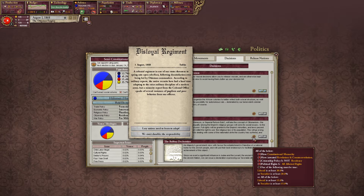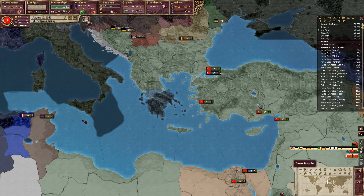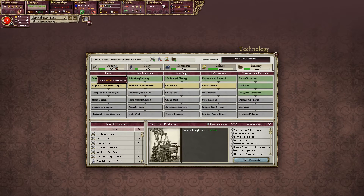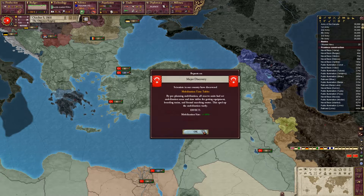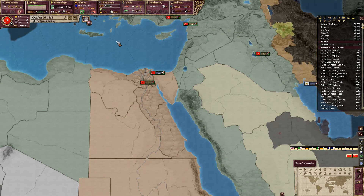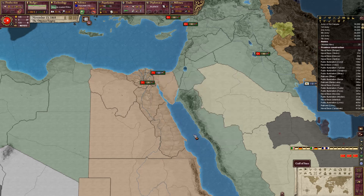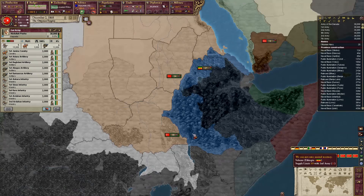I still need to fix this, though I'm unsure how. I guess I should make the people angry so that the political parties are more likely to push for free reforms. Give me angry people. I could make a lot of people unemployed and stuff — could intentionally piss them off.